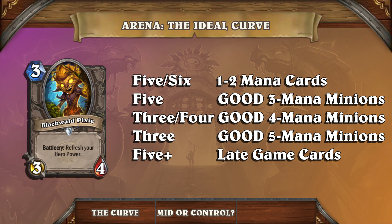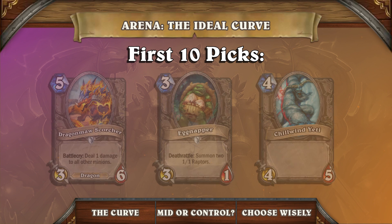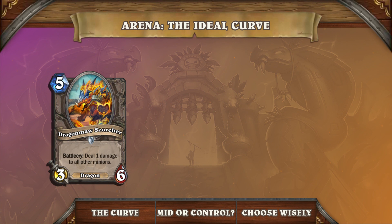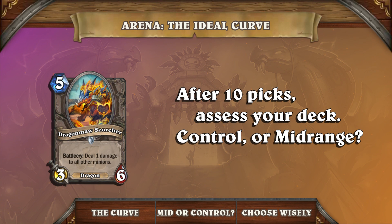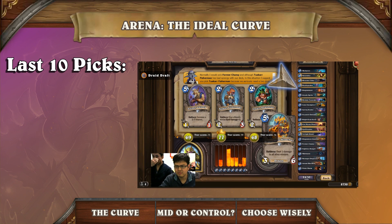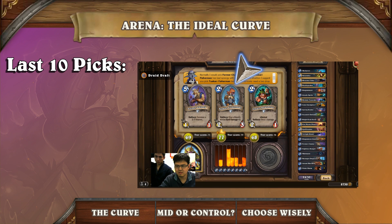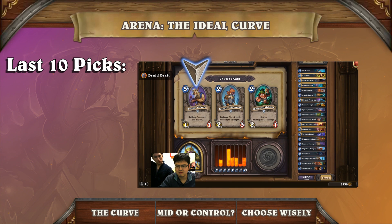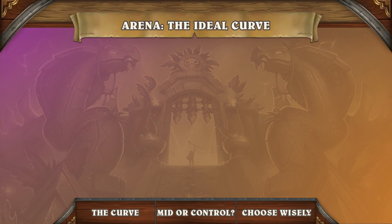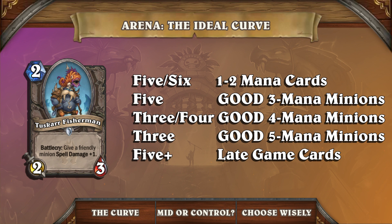How do you know when to draft for curve versus value? For your first 10 picks or so, you can simply pick the best card. For best practices, you want to reassess your deck every 10 picks. During the last 10 cards, you're constantly looking back at what you already have and picking the best card for your deck rather than simply the best card overall. At that point, the best card for your deck means filling the missing mana pieces in your ideal curve.